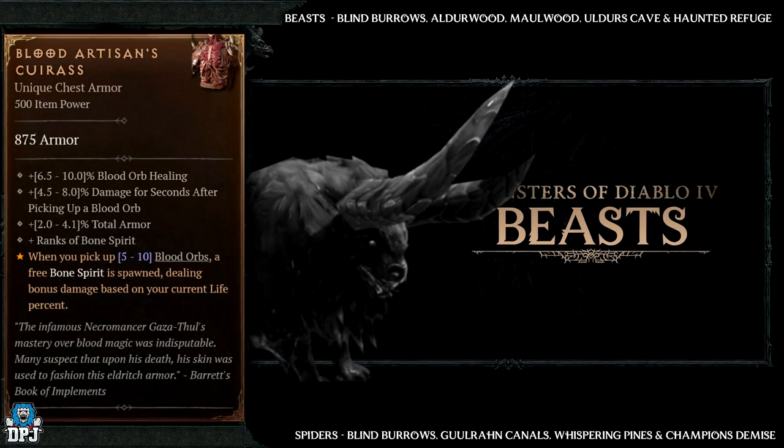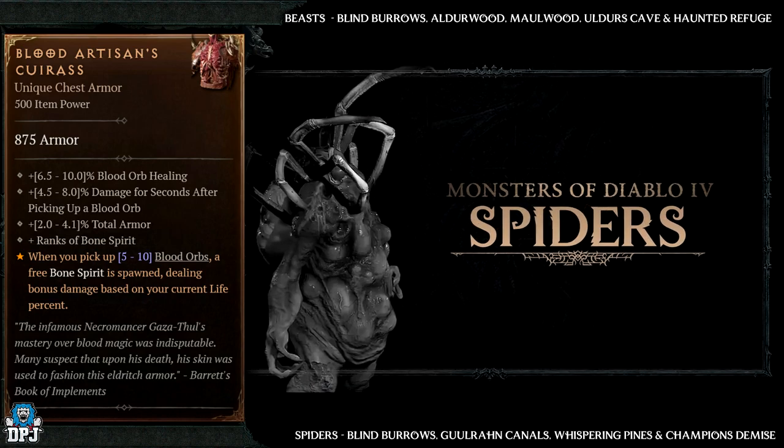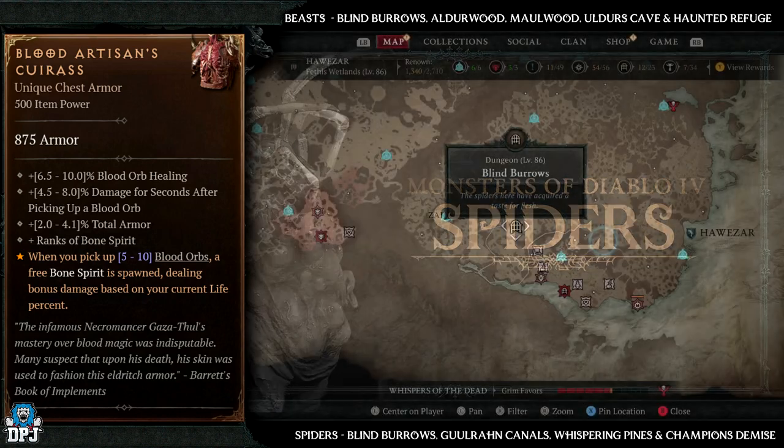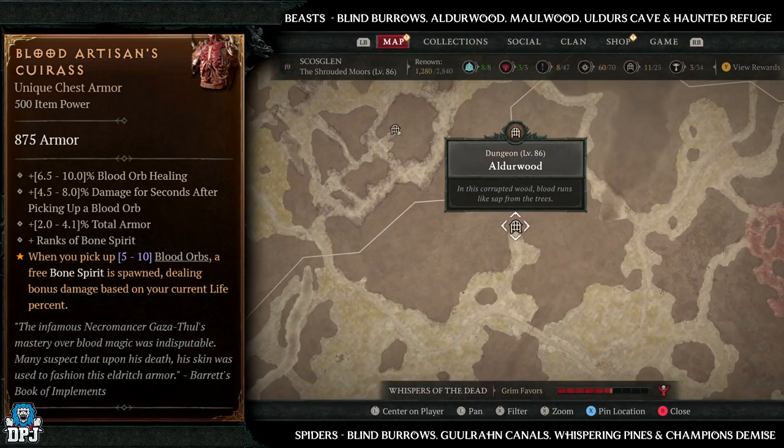Next up we have the Blood Artisan's Caress. This has increased drop chances from beasts and spiders. Dungeons with plenty of beasts include Blind Burrows, Alderwood, Maulwood, Alder's Cave, and Haunted Refuge.